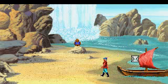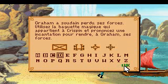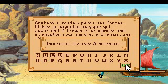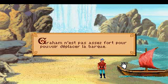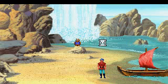So let's go sailing. Graham has suddenly lost all his strength — use Crispin's magic wand, called 'baguette' in French for some strange reason, and speak the spell to give Graham his strength back. Gotta click on the letters. Maybe those. Nope. I'll try the same four letters again. Maybe by coincidence it'll work. Nope. Try it one more time. Nope. Graham isn't strong enough to move the boat, and you never get another try. You are just screwed at this point. Which is why I saved my game right before.